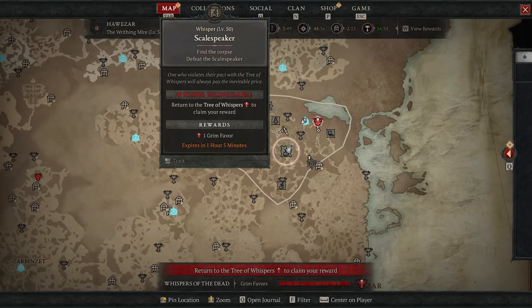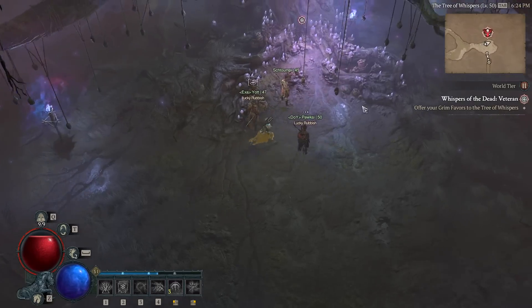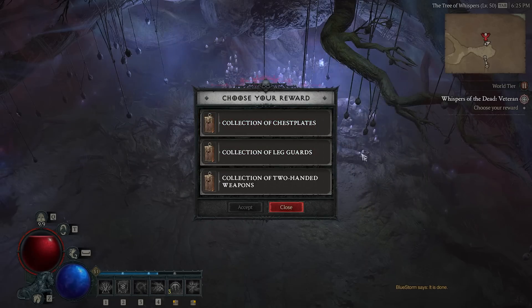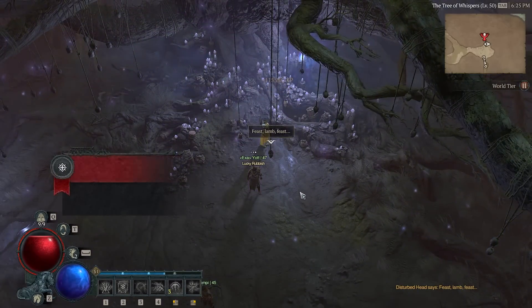At this point all the other events will no longer be available until you hand in your grim favors to get the reward. You just run up to the tree, speak to it, and pick between three options. These options are always different — earlier I had an amulet but now there's one for chest plates, one for leg guards, and one for two-handed weapons. We'll try our luck with leg guards.